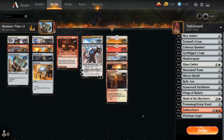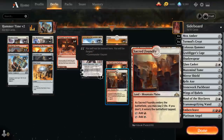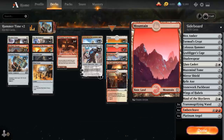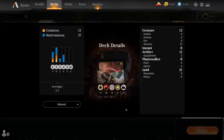Going over the mana base: besides 4 copies of Valakut Awakening which we can play as a Tapland, we have some dual lands with Sacred Foundry, Pathway lands, and 4 copies of Clifftop Retreat, plus 5 mountains and 4 plains. Most of our lands should come into play untapped. That's our deck — now let's jump into some games!